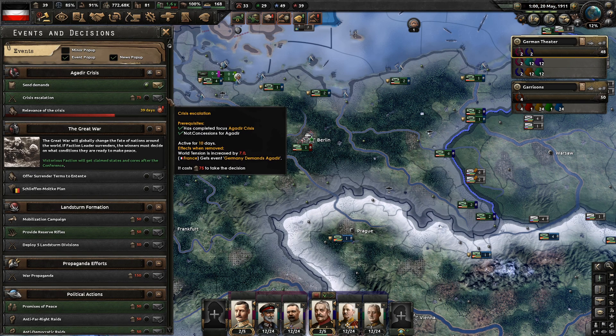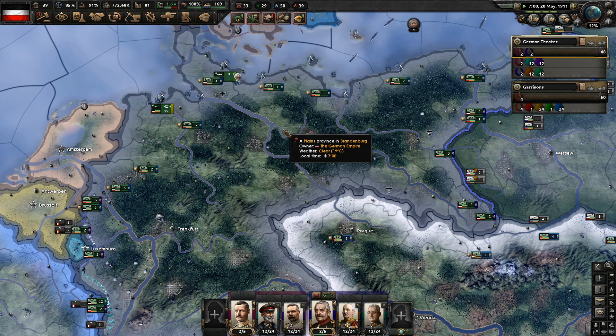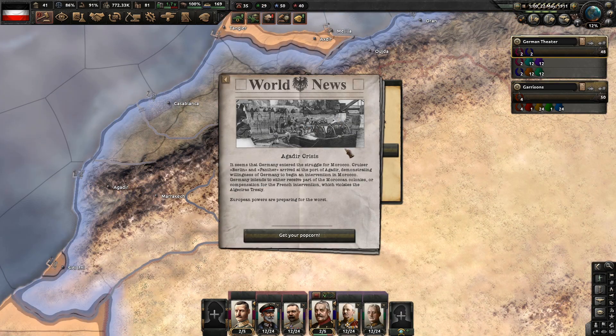We can unclick this button and select 'We demand compensation.' We've sent off our demands to France. The Agadir crisis event fires: Germany entered the struggle for Morocco. The cruisers Berlin and Panther arrived at the port of Agadir, demonstrating Germany's willingness to intervene. Germany intends to receive part of the Moroccan colonies or compensation for the French intervention, which violates the Algeciras treaty. European powers are preparing for the worst. Get your popcorn.